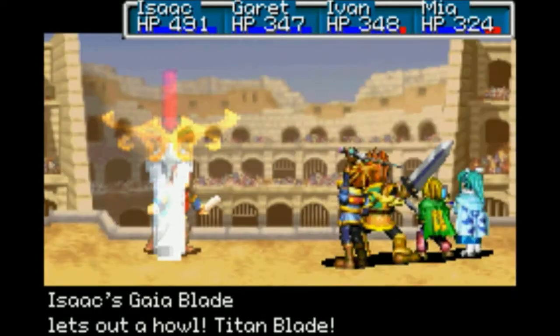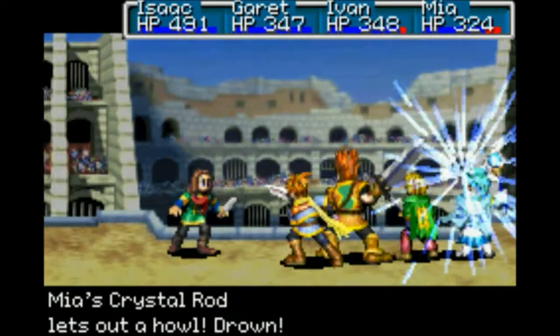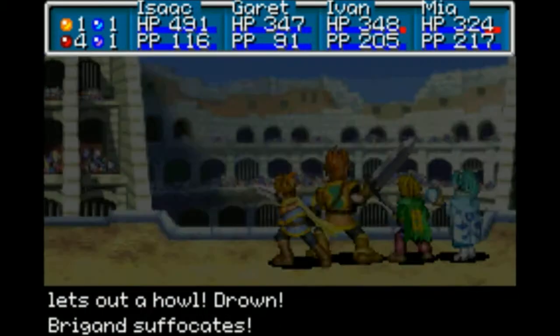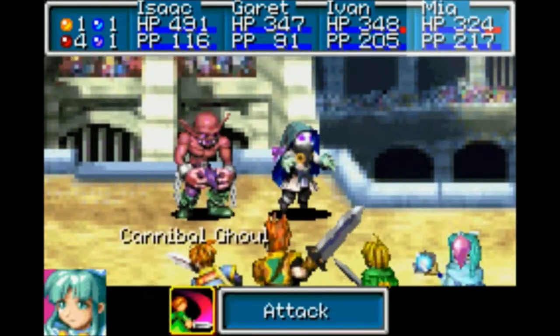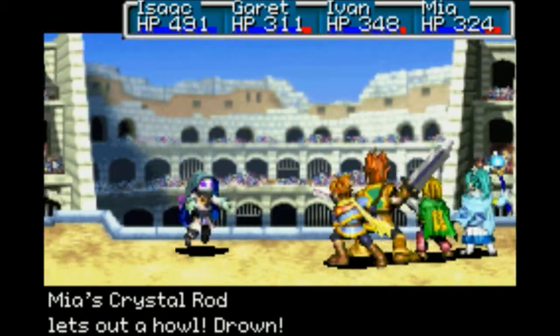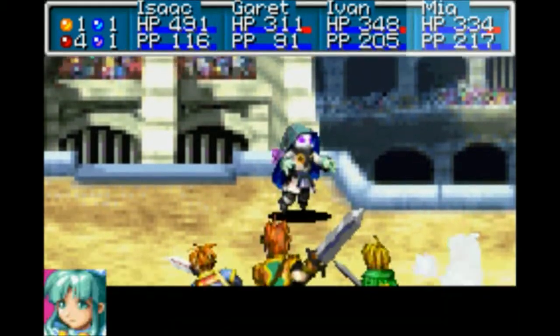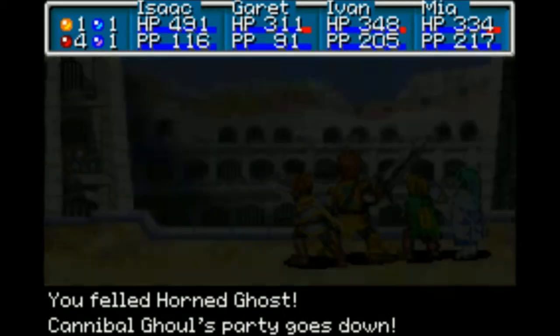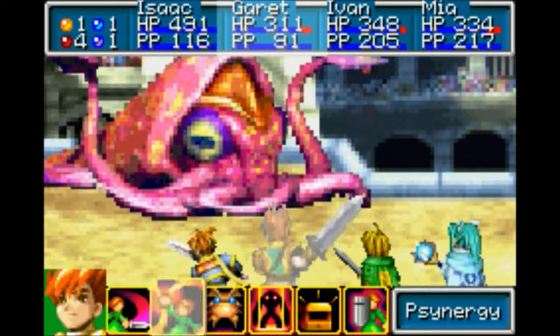I personally have lasted, at most — and it was in Golden Sun 2 — around 40 fights in a row. This really becomes a game of endurance pretty quick, because your djinn that you've used carry over from battle to battle. Ivan's weapon there actually has a percent ratio of killing an enemy in one hit, and that's what happened there. I think it's good that I kept the Assassin's Blade as his weapon — that's going to be really useful in Golden Sun 2.